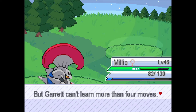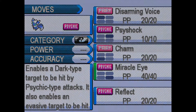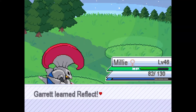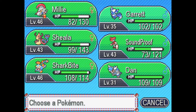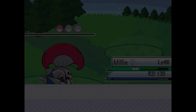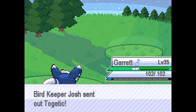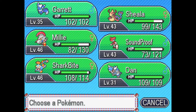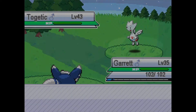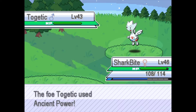Garrett grows to level 35 and is trying to learn Reflect. Getting rid of Miracle Eye since we wouldn't stay in against a Dark type anyway. A Togetic appears — we seriously need an electric type. We have a flying weakness, and almost every other type is covered. Planning to train up Dan after Garrett because we need that flying coverage.